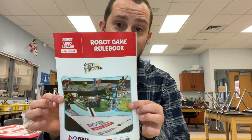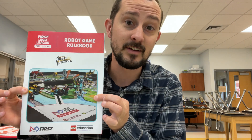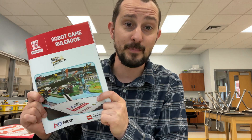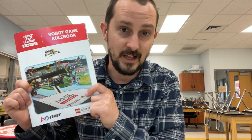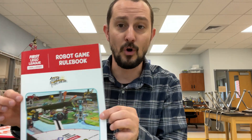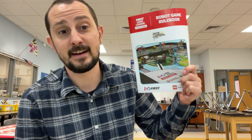Before I begin, this is your best friend — the robot game rulebook. Read it, understand it, know it front, back, sideways, upside down and in reverse. If you don't have a physical rulebook, if you didn't get them with your field kit, you can find them online on the game's website at firstinspires.org.